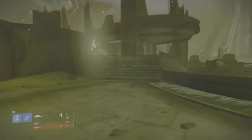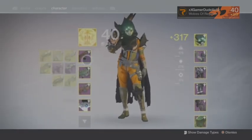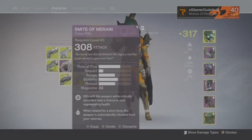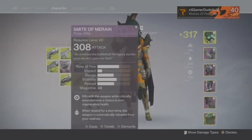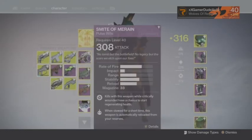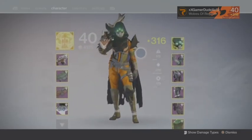I'm just going to go through my weapons very quickly here. I'll go with the Smine Moraine - it's a very good pulse rifle, really loved it. I think everything else is fine, away we go.